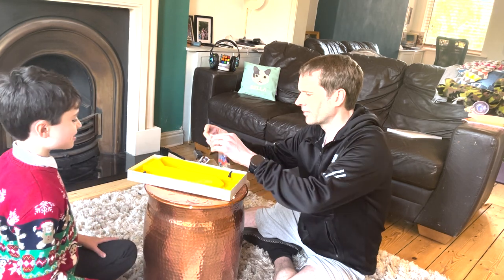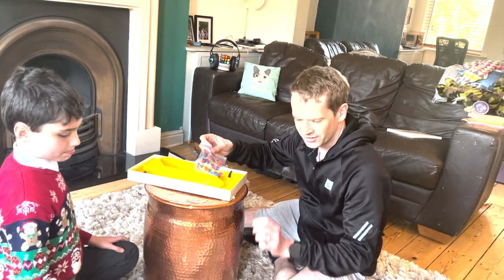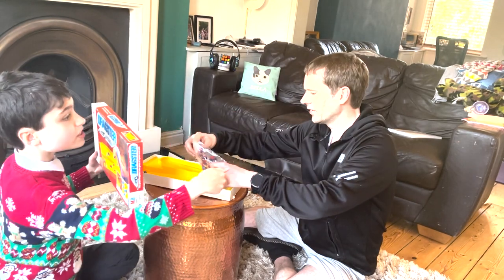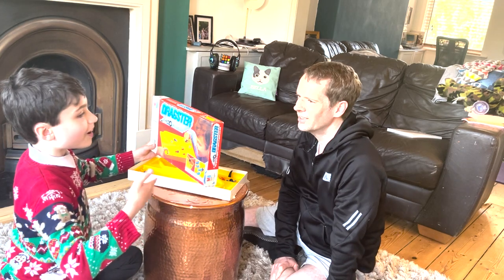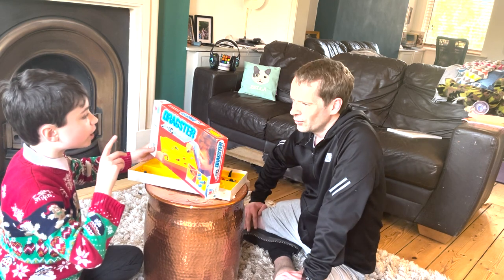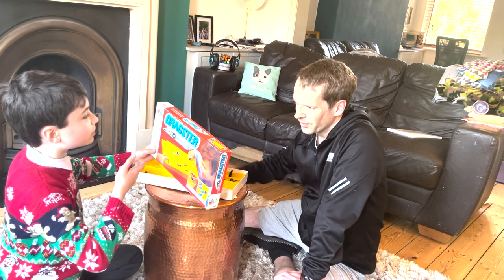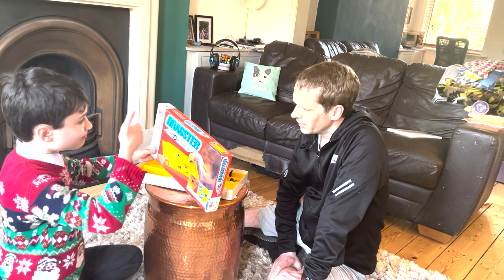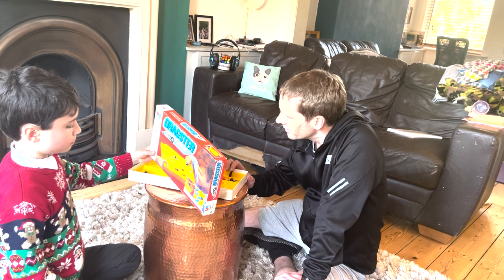So, explain how this works to the audience and also me. Am I allowed to look at the instructions while I explain? I know that one's red and one's blue with a little dragster card. It's for two players. Create yourself an all-action and excitement dragster race. The object of the game: four racing cars. By flicking the trigger on the right, you can shoot a marble along and it hurls the car down the track. What I want to know is whether it's just a free-for-all or if we take it in turns.